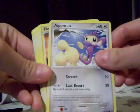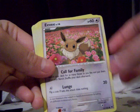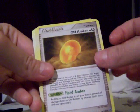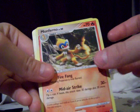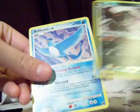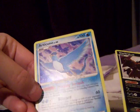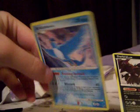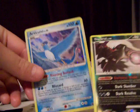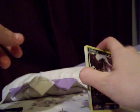We got Croagunk, Aipom, Helix Fossil, Eevee — I like that artwork — Old Amber, Monferno, a Darkrai Reverse, and an Articuno. I already have that one. You can tell these are not weighed, and I know some people think they are, but I do get holos from these. I've already got Pokey Collection, so the Reverse Darkrai is up for trade. Pokey Collection gets the other one.